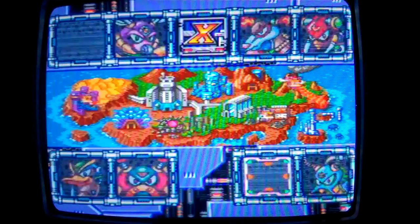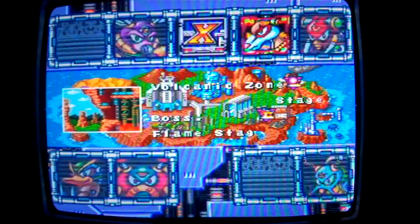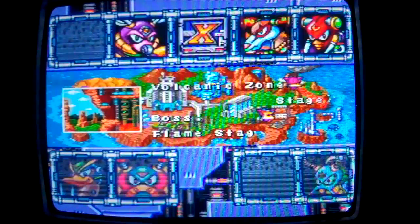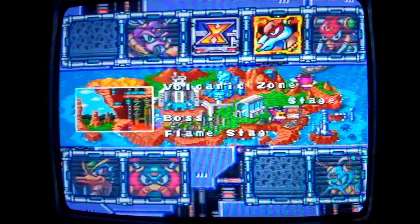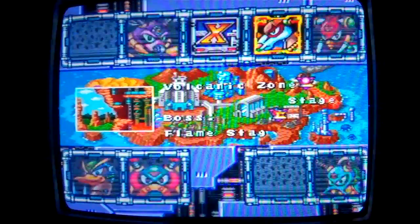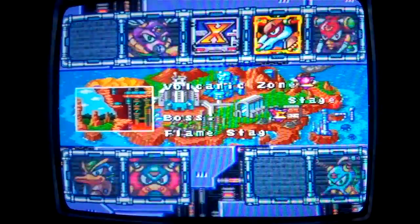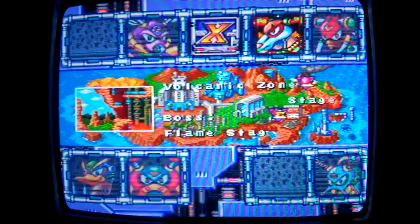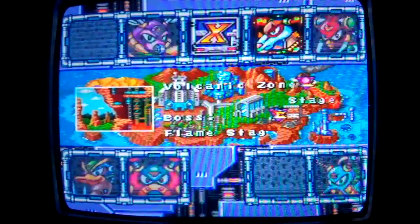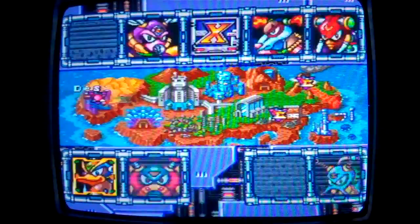So the trio are hidden somewhere in this stage, but not exactly hidden — there are some places in the stage that are out of place from the main path of this stage. That's where you usually find them. A good place to start is the desert base. It would have been easier if I go to the volcanic zone or the robo-junkyard.